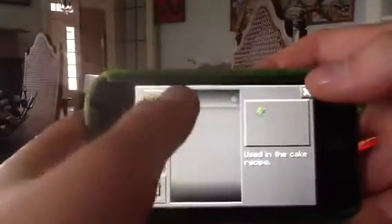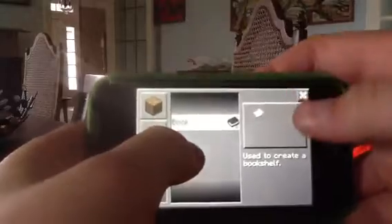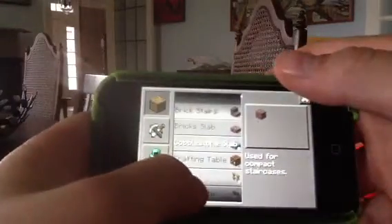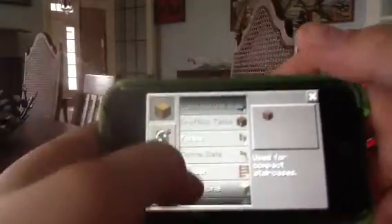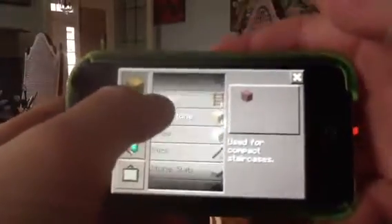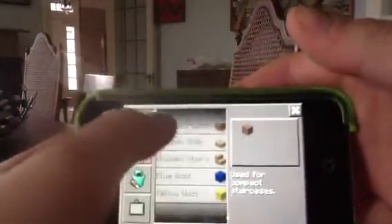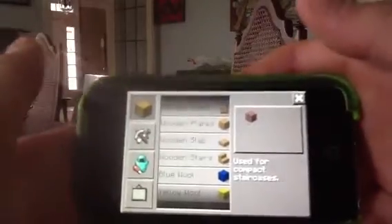You have sugar and you can make a book out of sugar and paper. Then if you go into your crafting table you can get brick stairs, brick slabs, cobblestone slabs, fences, gates, ladders, cobblestone stairs, wooden plank slabs, and wooden stairs.